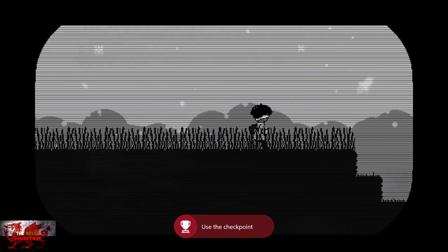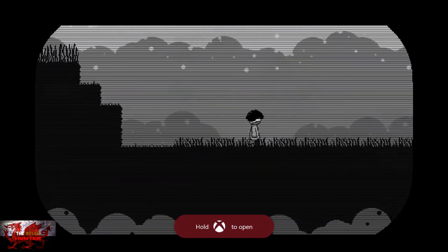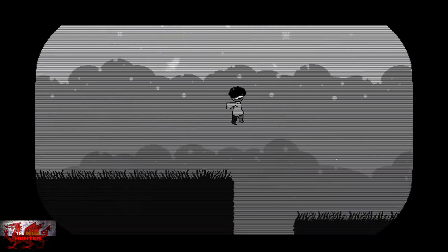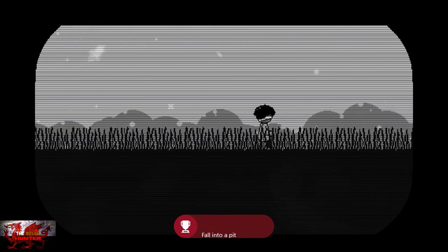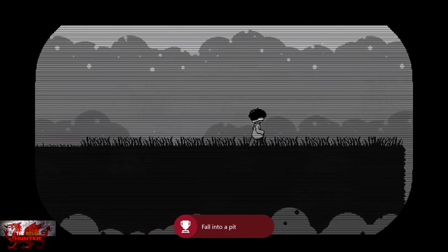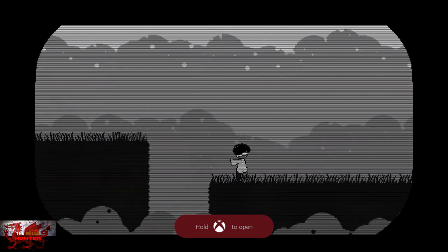Anytime that you see this little Puddy Puddy Puddy Cat, that is the checkpoint. So head down — what we're going to do is just drop straight into the pit first of all, and that's going to get us the Oops! achievement. So of course, what we need to do afterwards when we get that achievement is jump over the pit.